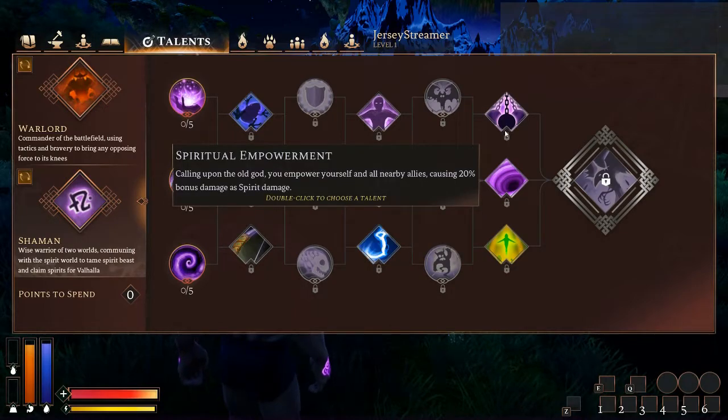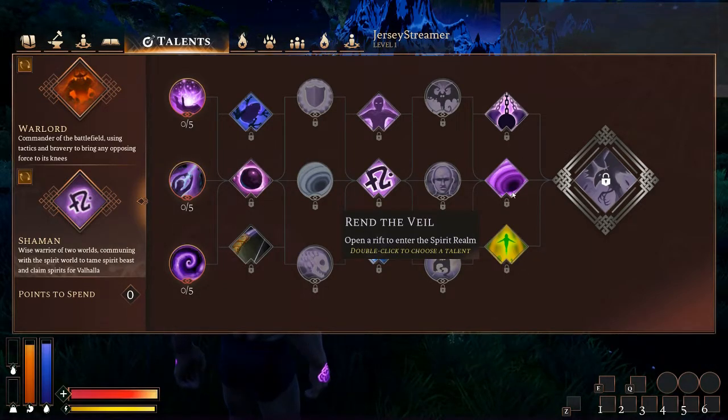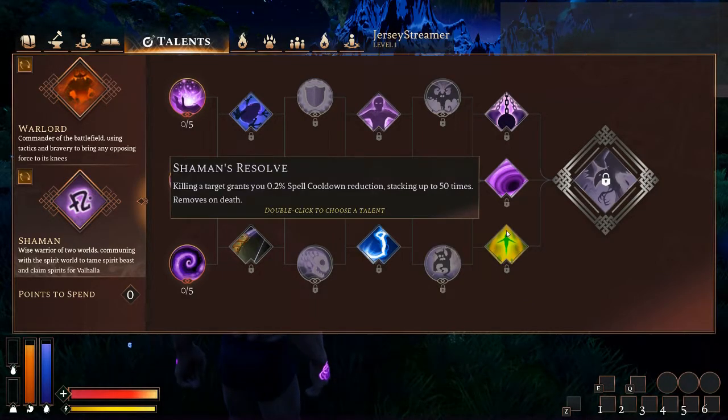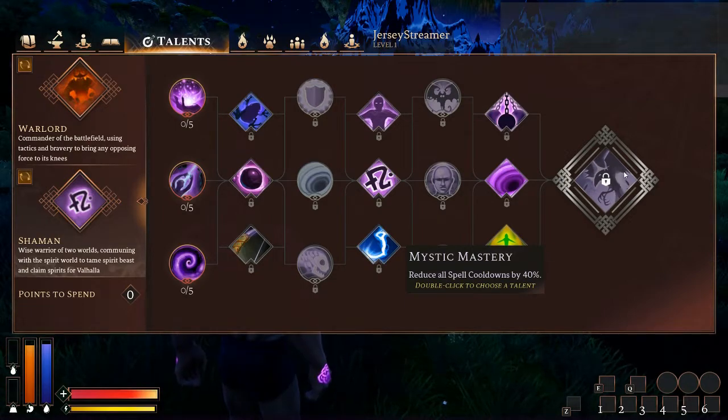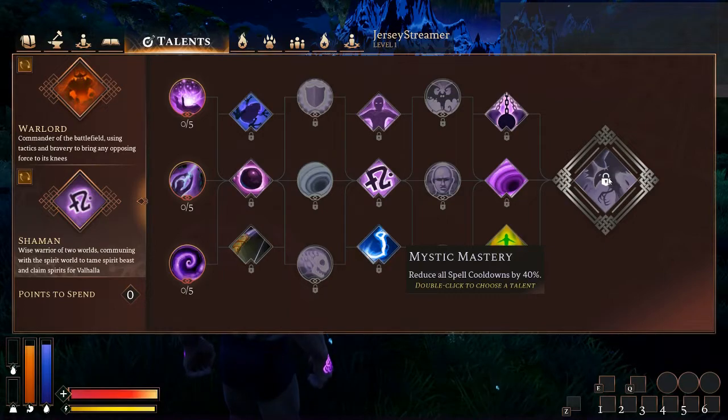Shaman's Resolve — I think this one's really good, but I just can't ever see myself not taking Rend the Veil at this tier. The mastery — reducing all your spell cooldowns by 40% already covers what this does. You don't have to farm 50 things to get a significant spell cooldown reduction — you just have it all the time. I think this is kind of the most lackluster of the masteries. It certainly does affect Rend the Veil and some other things in the tree including spells not in this tree too. Most cooldowns aren't too excessive, so reducing them by 40% is useful but not game-changing.